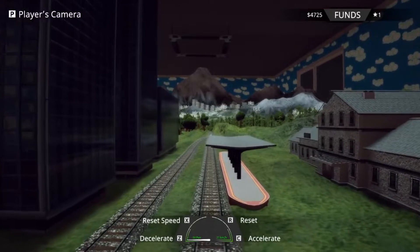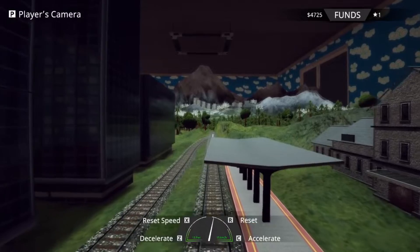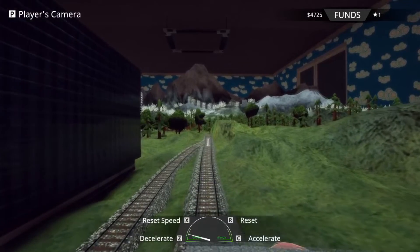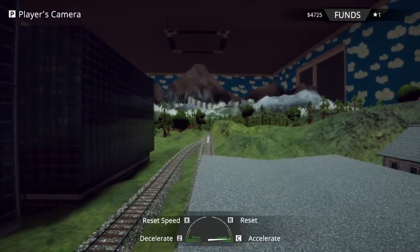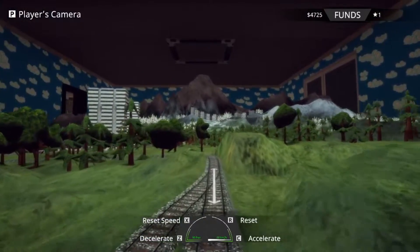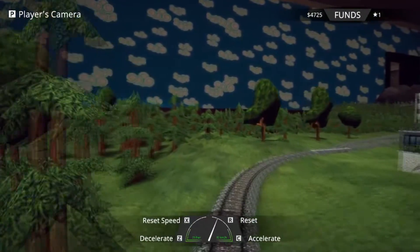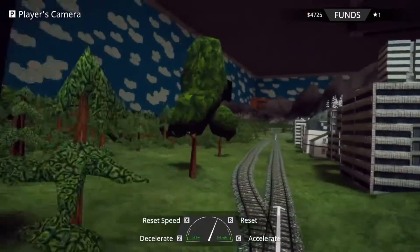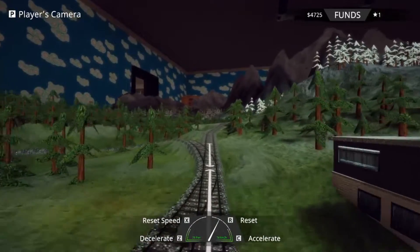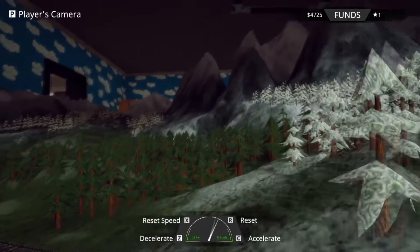Slow down here — decelerate, power down, power down. That's too slow. Oh, we're gonna crash! I think we're okay. Alright, we picked those people up. Let's keep going and check out the area. I don't know if we can crash — this is pretty cool though. Nice little scenery. Oh, do we get to go on the mountains? I think so — nope, what a tease.